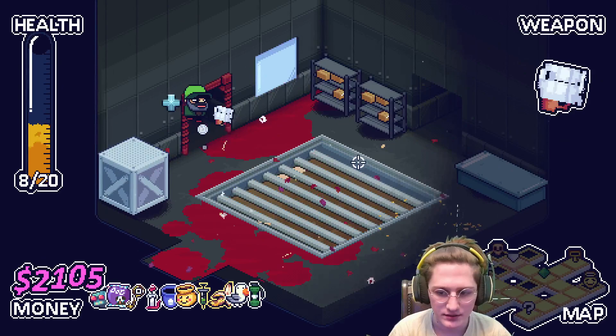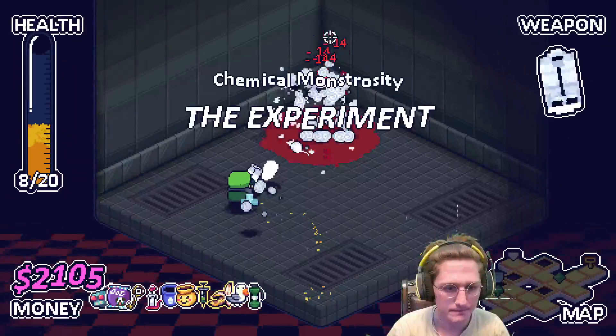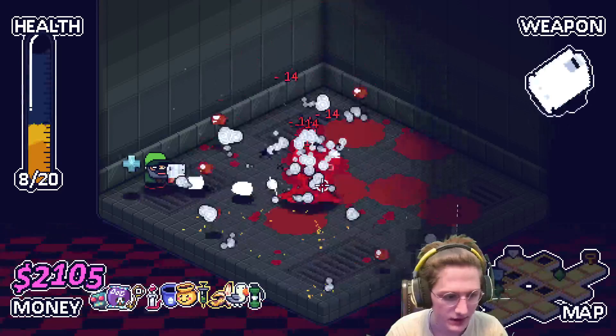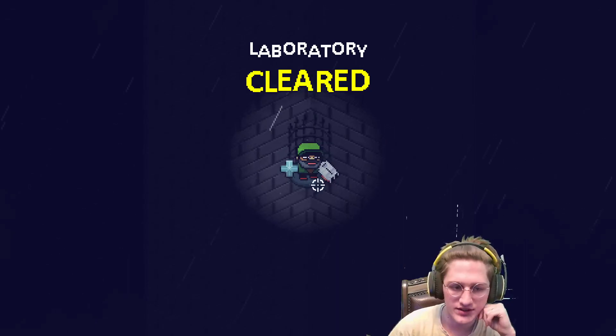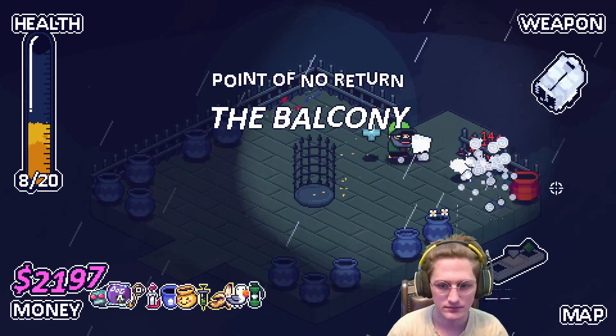All right, we have found our boss. This is perfect. This is great. I think we're gonna win — I think we got this in the bag. Dodge the fists — don't get fisted, not today. Funky Syringe is just carrying this run, goodness gracious. That's the point though — he gets extra toilet paper. It's literally the point of this character: hey, just go get the bathroom items.